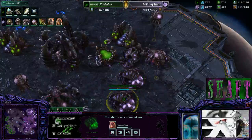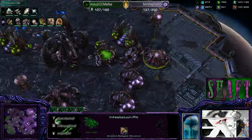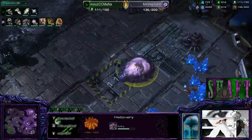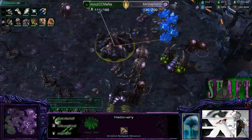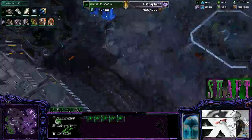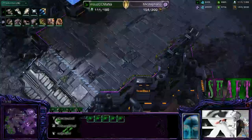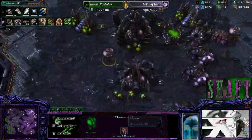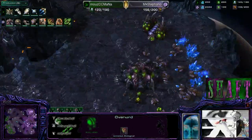Plus-two plus-two finishing up — plus-three plus-three finishing up. No neural parasite — must not be scared of a mothership. Another spire finishing. He likes the two-two upgrades. We've got a fifth base now for Stefano. And more gas being taken. Overlords spewing creep in the base right next to a hatchery — great choices.